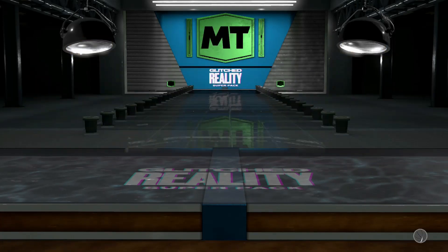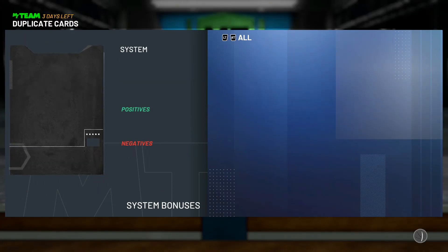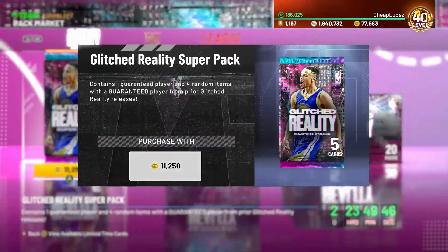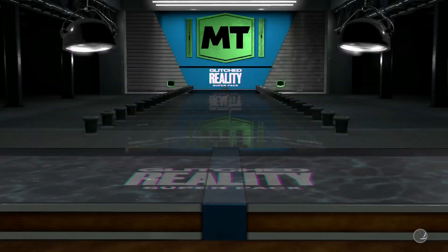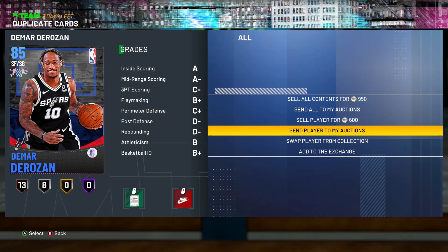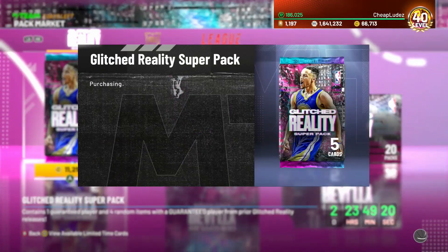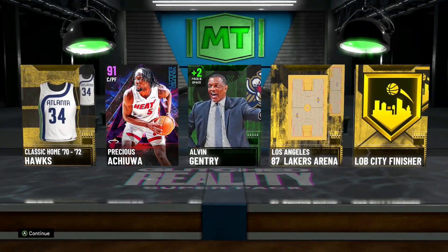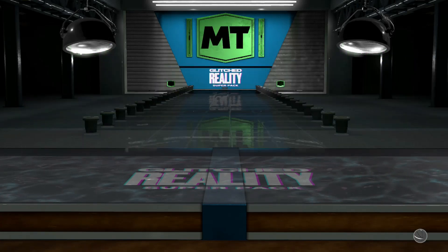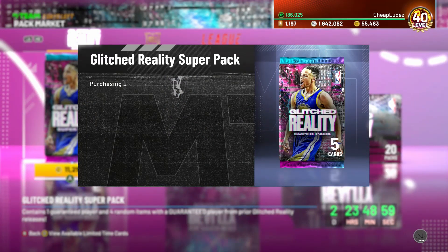These packs are garbage — I got two Darren Collisons in a row. I don't think I've ever had great luck with Super Packs. I had better luck on regular promos — I pulled three opals yesterday from MT heat check packs — but here with VC Super Packs I can't get above a pink diamond. Marvin Bagley was super good for like two days and then the Warped Reality set dropped and everyone forgot about him.